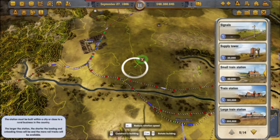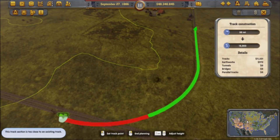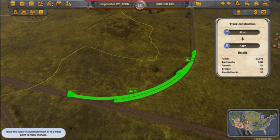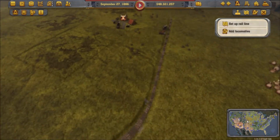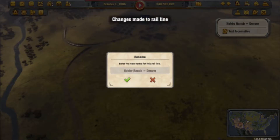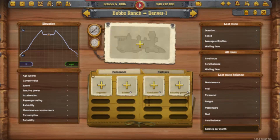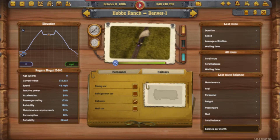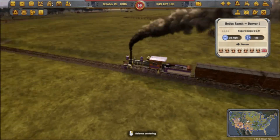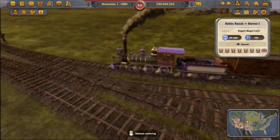Now, Denver is producing meat, but we need to make sure we have a steady supply of cattle. So we'll connect this cattle ranch to the main line and assign a locomotive — well, actually two — to pick up a load of cattle and deliver it straight to Denver. Put in the Rogers 260, put a caboose, and I'll let this train travel first into Denver before we add the second locomotive.